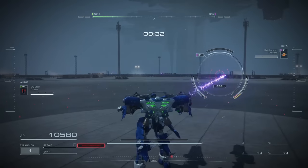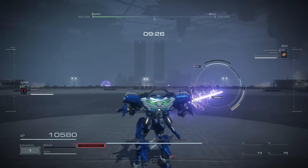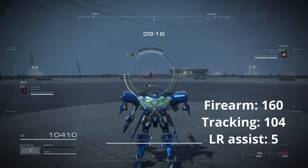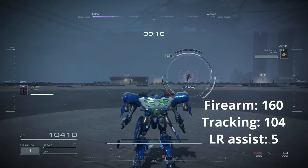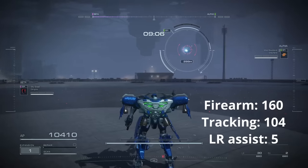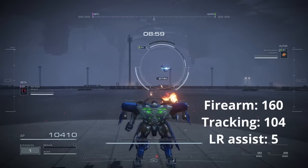Next, let's take a look at the scenario with good firearm specialization and bad FCS. Looking at this footage, we can see that the reticle goes off quite a bit whenever there is a change in direction or velocity, versus having both good firearm specialization and FCS. From this, we can draw a hypothesis that the lower the FCS value, the larger the movement of the reticle is when the reticle falls off.